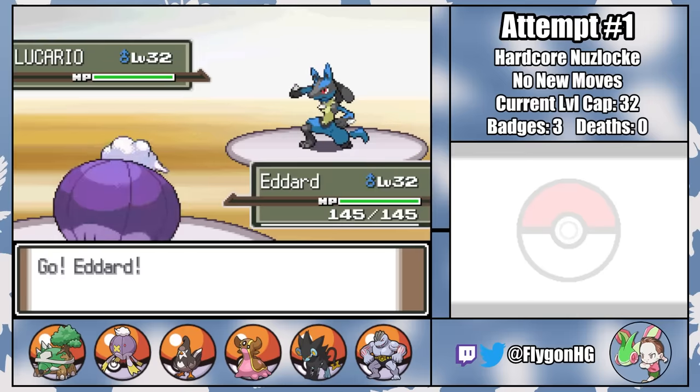The next major fight is Cyrus in the Distortion World, so I pick up a few more encounters. From the peaks of Mount Coronet I catch a Nosepass named Robert. I'd hoped for an Abomasnow, but instead I catch a level 35 Snover named 1-1 from Route 217, who only has Ice Shard. I also catch a female Snorunt named Daenerys from Lake Acuity — her moveset is purely physical, but Froslass is still the far superior evolution. Of these three, only Robert is coming into the Distortion World to fight Cyrus.